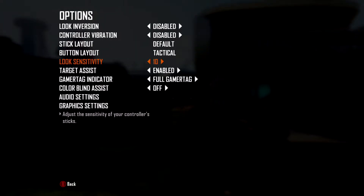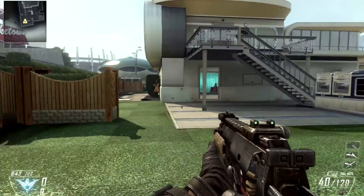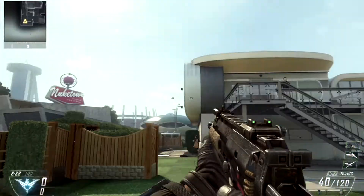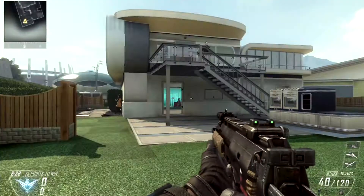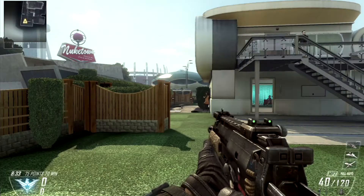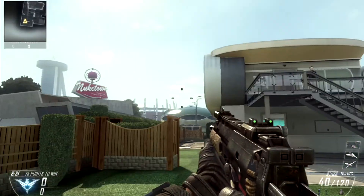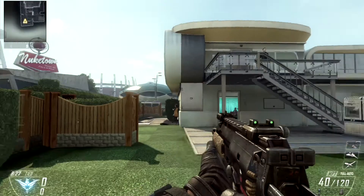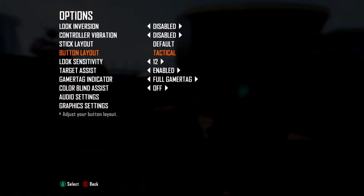Then get accustomed to that sensitivity over time, tick it up 1, and keep repeating that process — adjusting to a newer and higher sensitivity — until you get to a point where you just can't become accustomed to the new sensitivity. Once you get there, go back down 1 so that you're in your comfortable zone, and that's where you're going to want to stay.